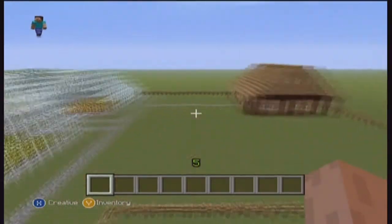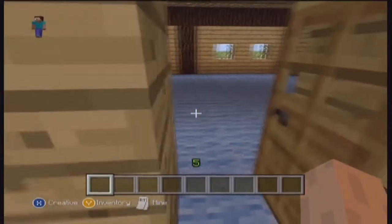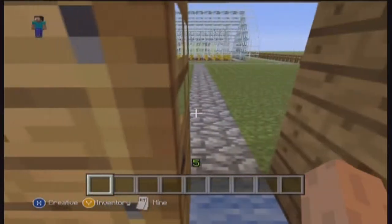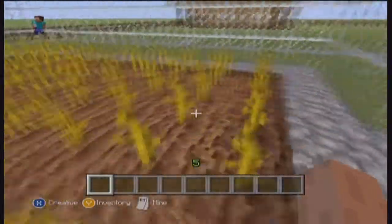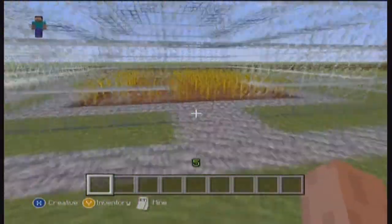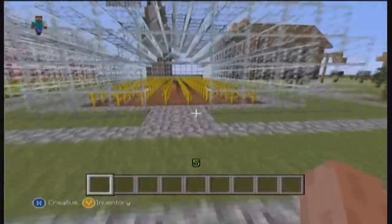And then over here we have a little farmhouse, which again I didn't do any furniture in here either, but I'll probably put furniture in here sometime. And here are the greenhouses. In this one we have wheat as you can see. This one and this one have pumpkins in. This one has sugar cane in. This one also has pumpkin in.